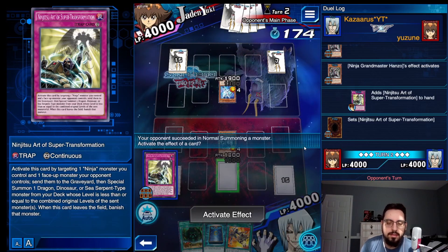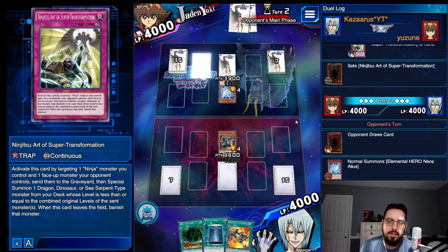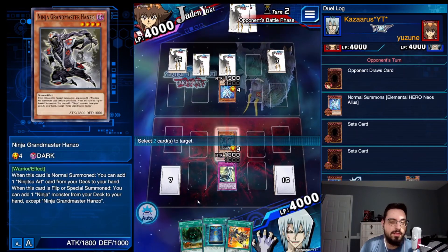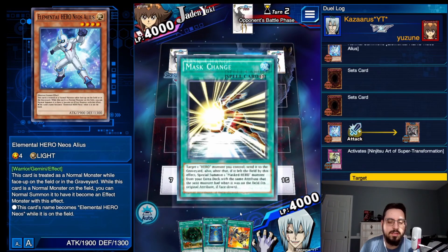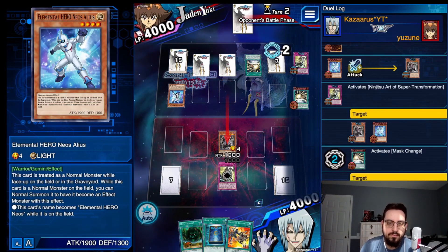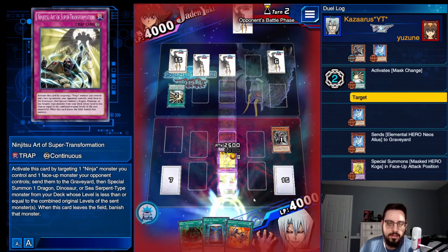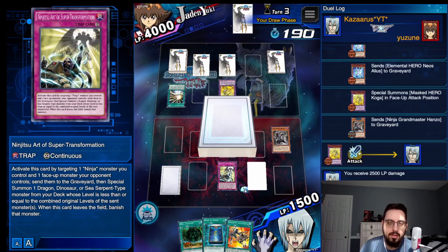I'm going to summon the Alias. Wait for him to set some back row. Set two. Battle phase. Does he have the Mass Change in his hand still? We'll find out. Please don't. He has the Mass Change. Well, you still have the Trunade and the Launcher, so it's not the end of the world. Force out the Mass Change here. It's still sent to grave and I have no other target in the deck, unfortunately, so I'll take 25 to the face. Does he have two Mass Change? Oof, that would have sucked.